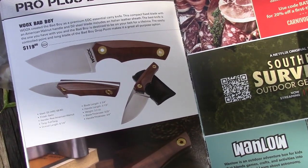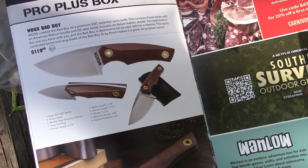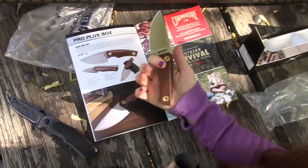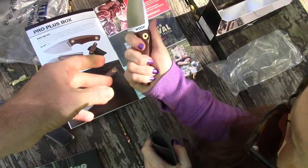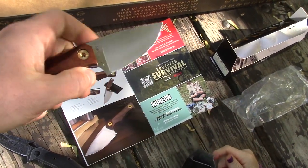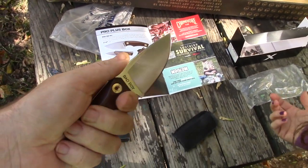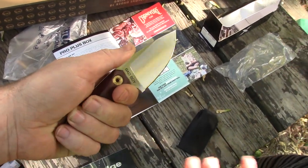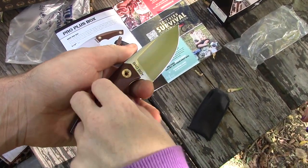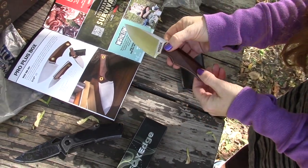The easily controlled point and long blade at the Bad Boy drop point makes a great all-purpose option. It's really cute — it fits my hand nicely. Super light, you'll have it on your belt loop for life. It's D2 steel — out in the wilderness D2 is preferred because it holds its edge, and we have the lubricant to keep it from rusting. The edge on that looks really nice.